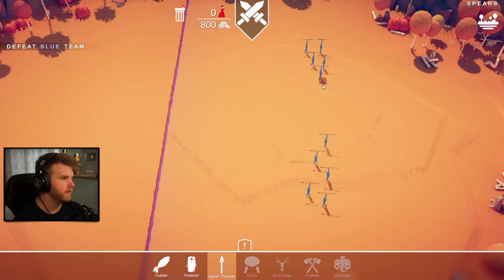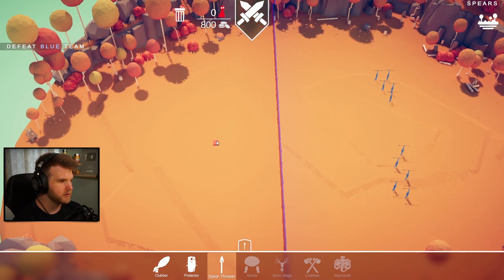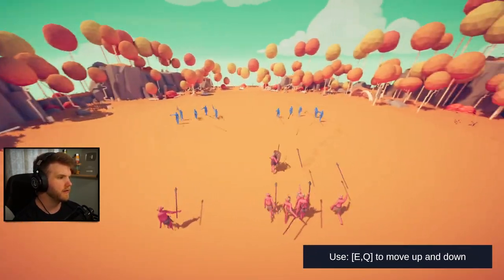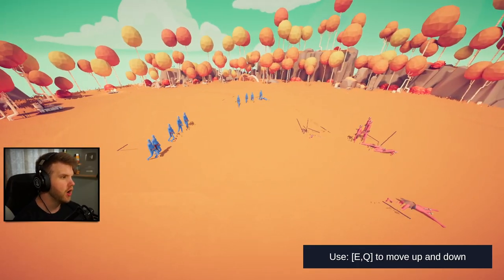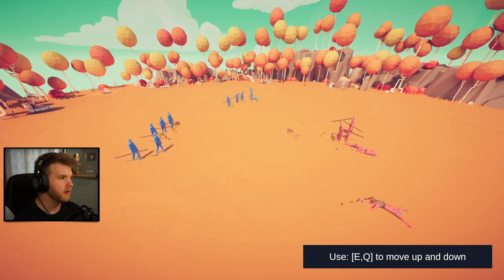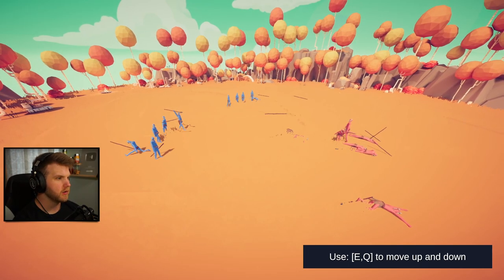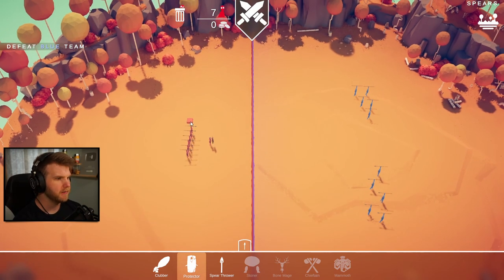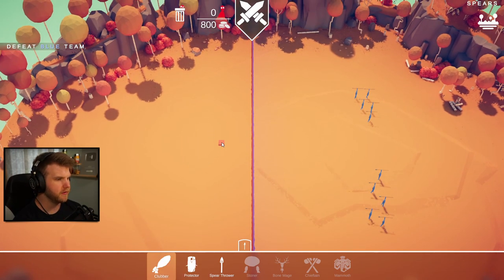Okay now what? It looks like we have ten spear throwers available. Let's do some spear throwers and one protector - this should be okay. Oh my god they're just chucking spears at each other! My spear thrower's gonna lose - come on, get those spears out boys! We lost. Hmm, what can we do? Maybe let's get rid of the spear throwers, let's do two protectors.